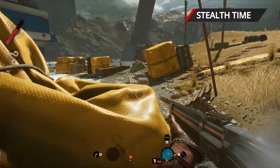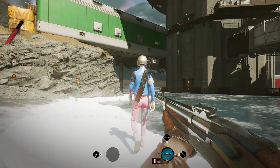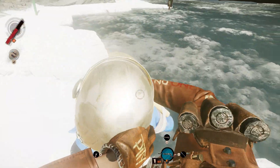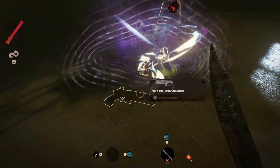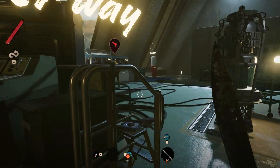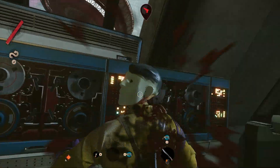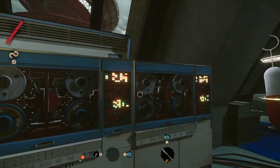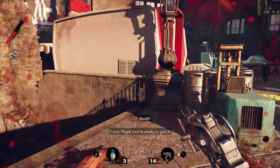If dual wielding SMGs isn't for you and you want to be stealthy, you move silently while crouching and can take down enemies from behind by either snapping their necks, using a melee weapon or the nail gun for long range stealth fun. You can also throw bottles to distract enemies, and listening in on conversations can reveal useful hidden details. Setting traps is also a good way to take out enemies stealthily, or you can climb to a vantage point and lob a grenade at them.